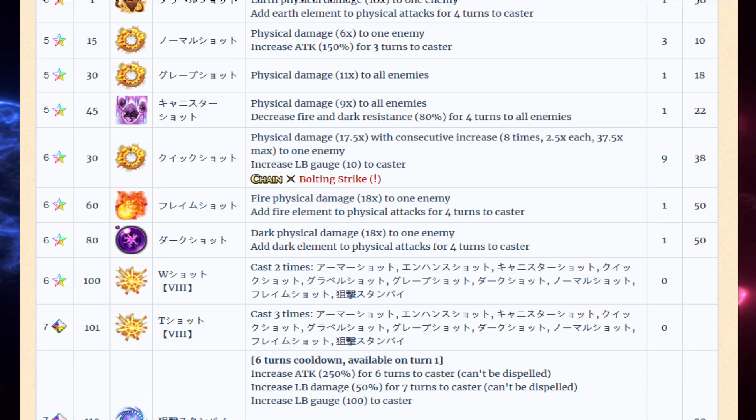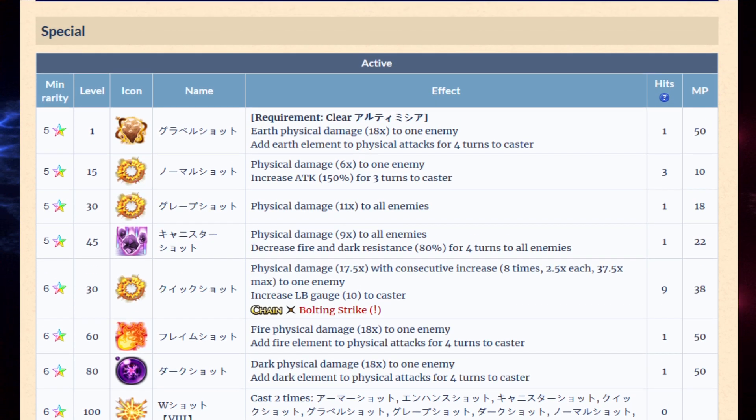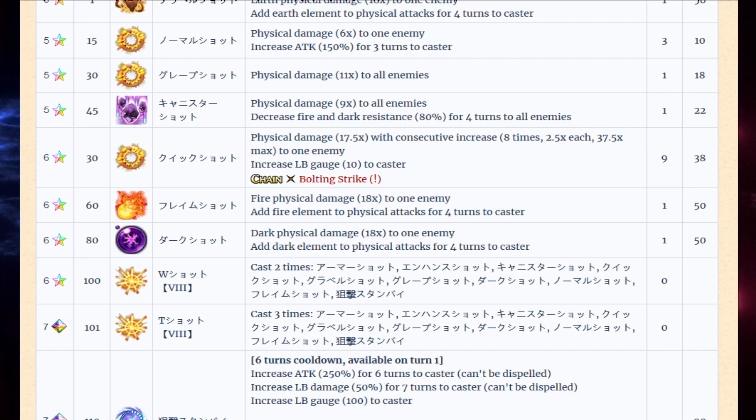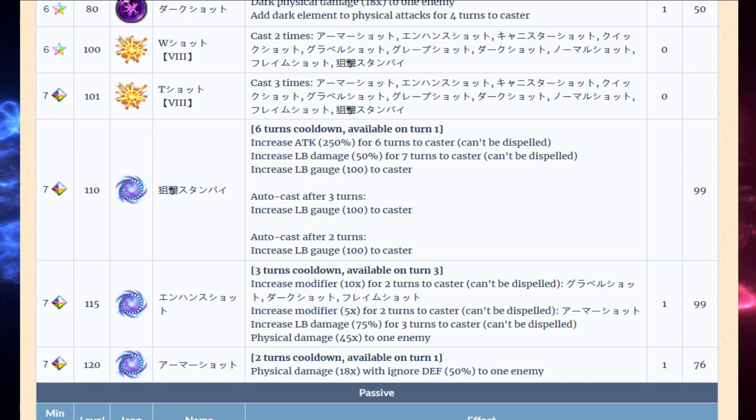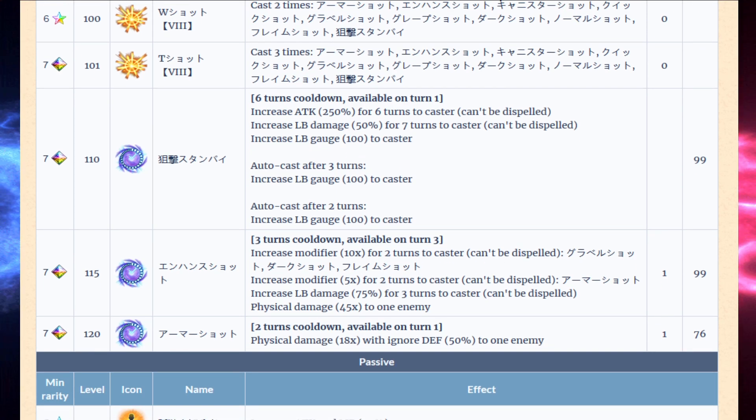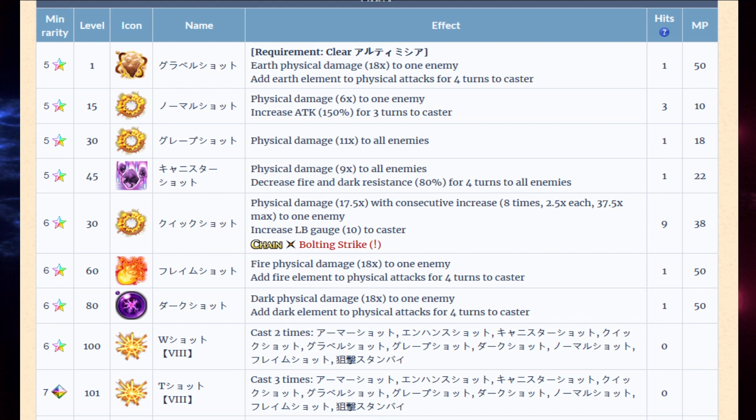When I look at his kit, I'm not really sure I understand it. Is he supposed to just use his cooldowns as his damage? Because he doesn't really have any damage here. This Bolting Strike — I don't know why they gave it to him. It's the only one that can actually chain properly.